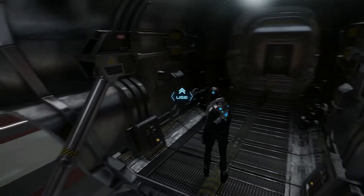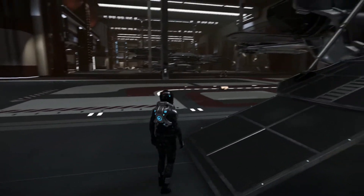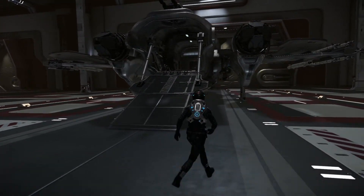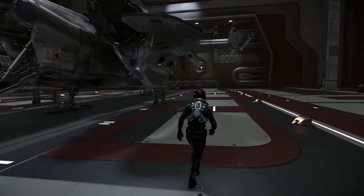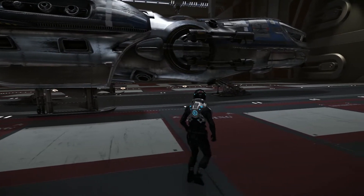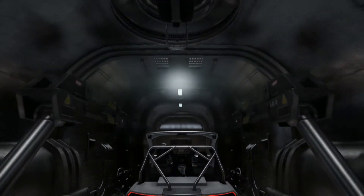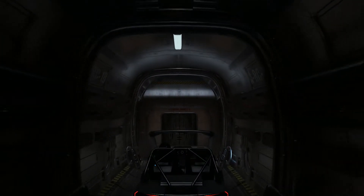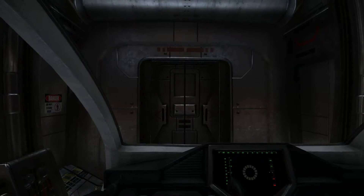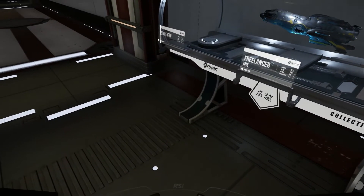At the back of the freelancer you've got the cargo ramp, which comes down nicely. Up above we've got the turret which we still can't get into, so that will be updated eventually. It's a lovely ship, the basic freelancer. The gray cat can be driven into the normal freelancer, but you're unable to get out of your gray cat once it's in there — that may not be the case with the wider Freelancer MAX.